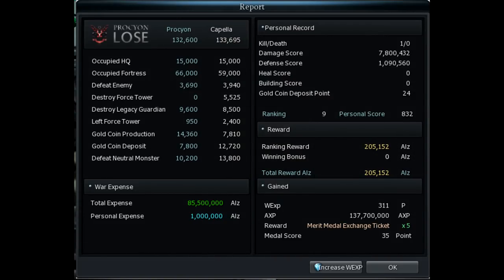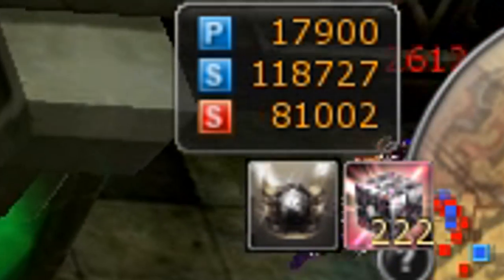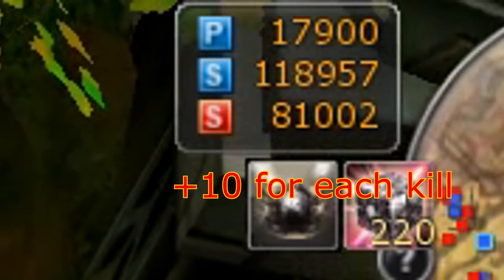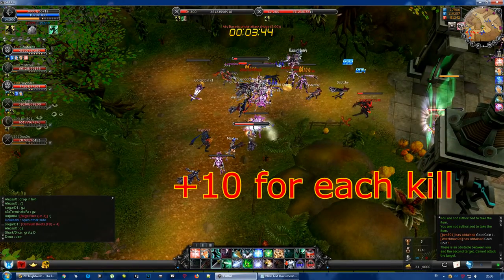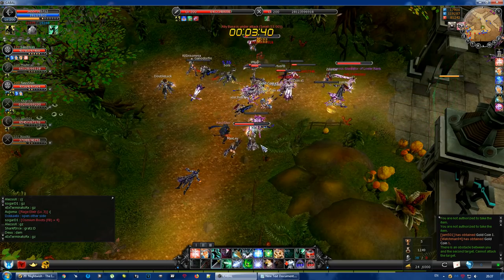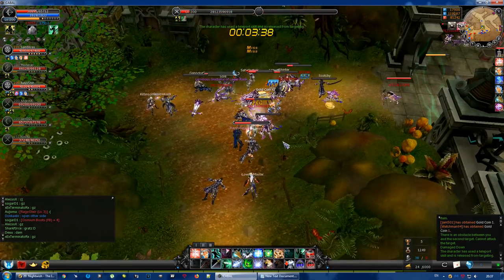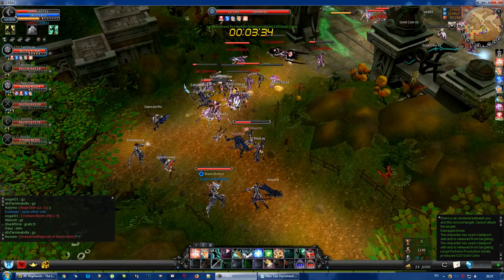'Defeating enemies' basically means killing other players. For every kill, your nation gets 10 points. That's not much — you'd have to kill 100 enemies to make up for one small base — but the whole thing is based on PvP, so if there are 50 or more people in a war, there will inevitably be great battles with lots of casualties. Also, by defeating opponents you delay them from taking bases or making score in other ways, so it is significant.